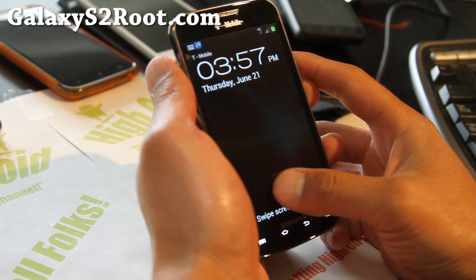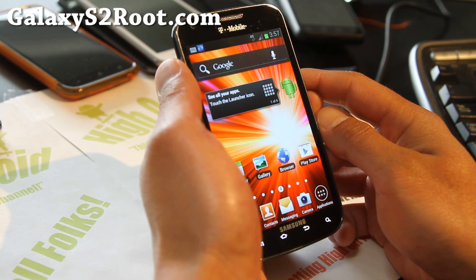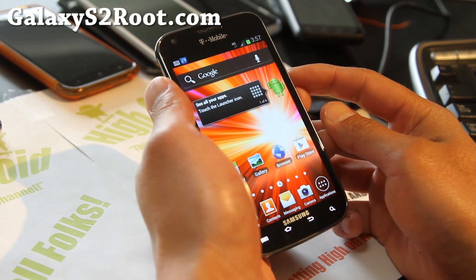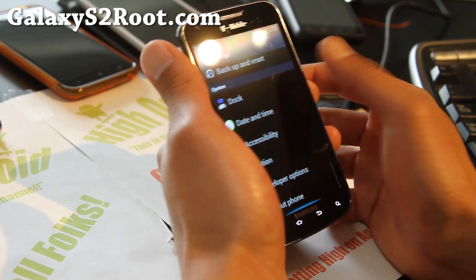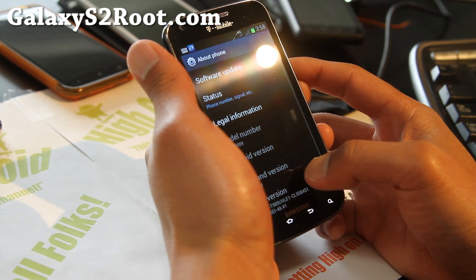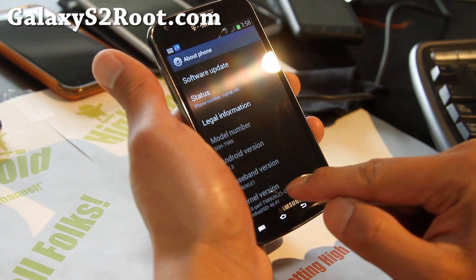This one actually comes with the official baseband UVLE1 — they've got all these numbers and letters, I can't remember them all. It seems a lot smoother than before with the official version, UVLE1.